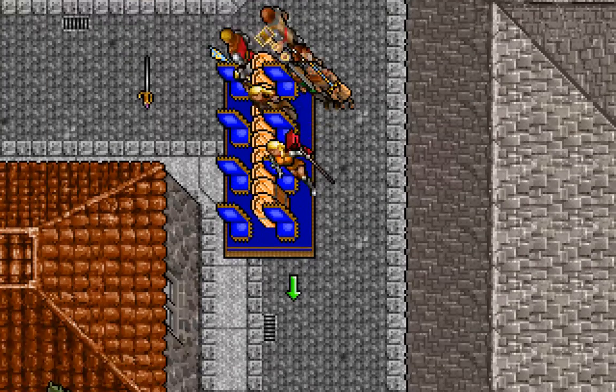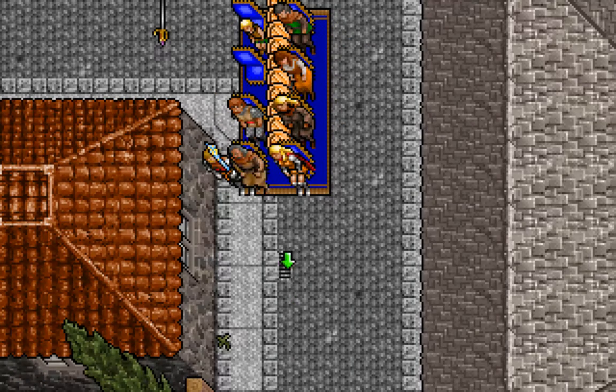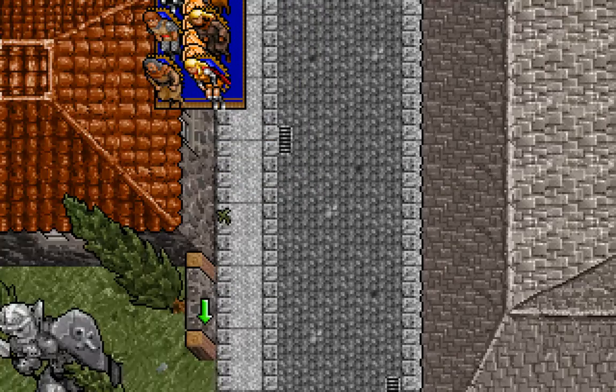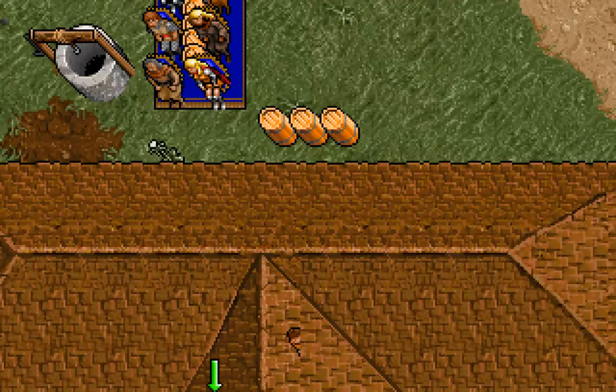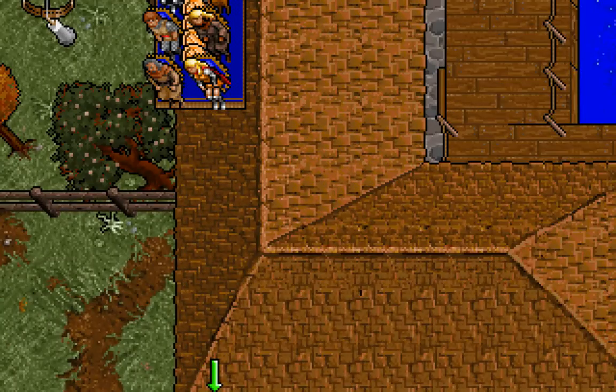Now as long as we have our magic carpet, let's go for a magic carpet ride. Get on the carpet, Dupre. There we go. Whee! We're flying, everyone! We're flying! Someone is clipping through a building roof.